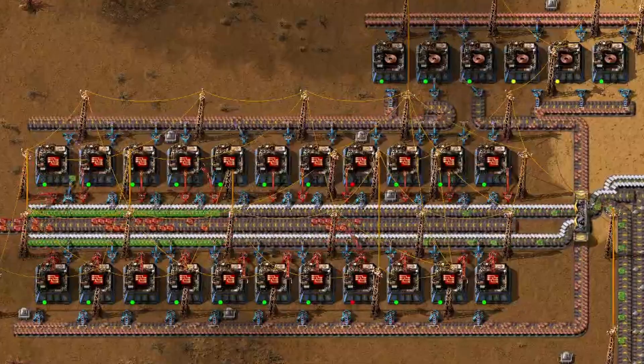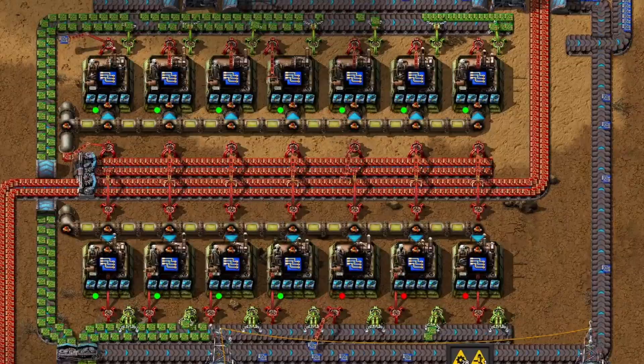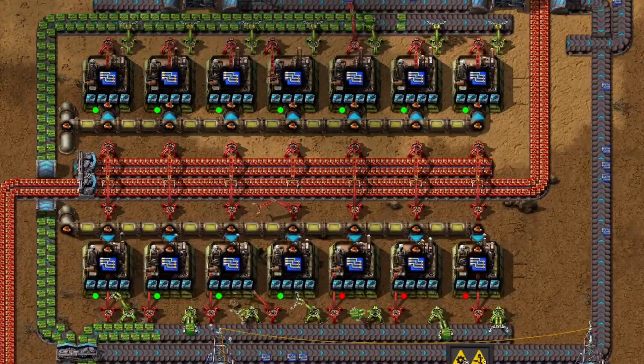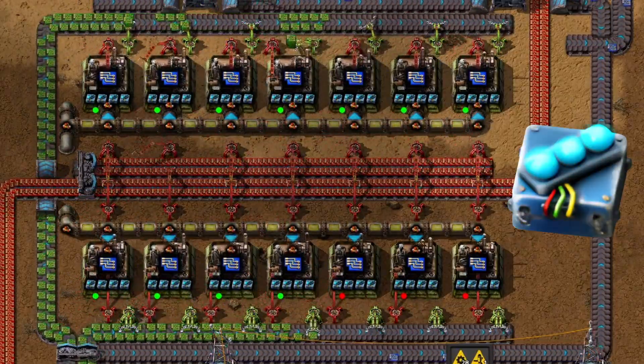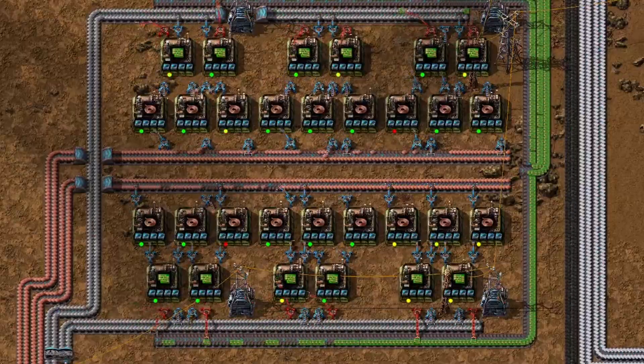In Factorio, green circuits are needed in great quantities, meaning they consume a lot of resources, time, and energy. Those trade-offs bring dilemmas: do I prioritize efficiency, do I prioritize productivity, or do I prioritize speed and throughput? You might have answers to those questions, but do you know how to get what you want?